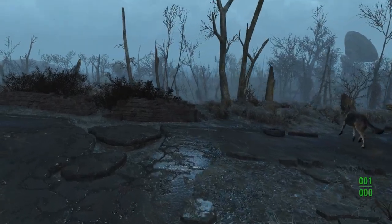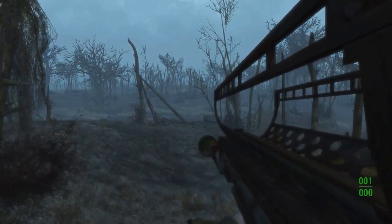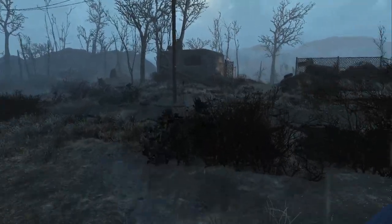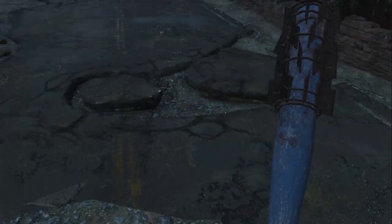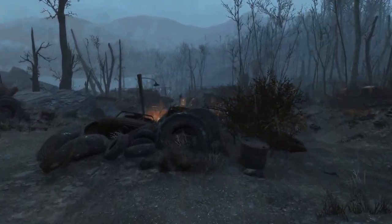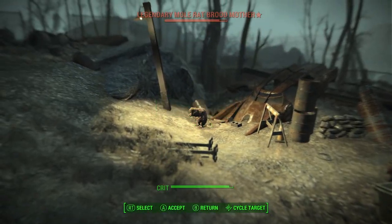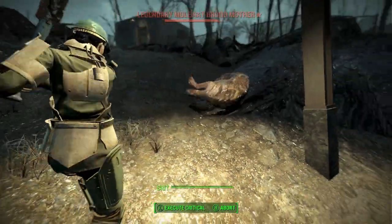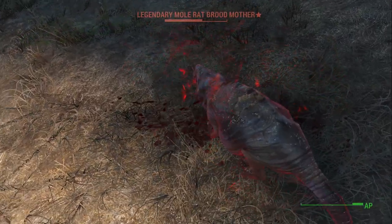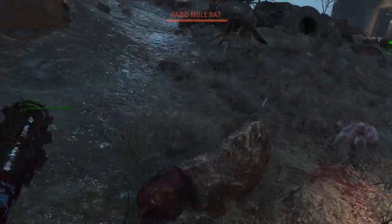Why don't I just drop this assault rifle for two seconds? I don't know if I'll get a kill out of this, but I'll use it. Oh, there it is. So if we wait around here, some mole rats will spawn in. I can't remember what the trigger for them is, but it's something.